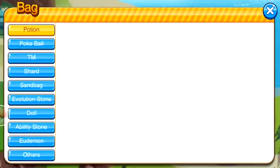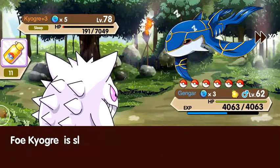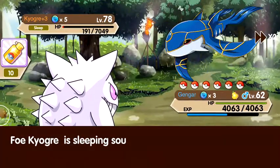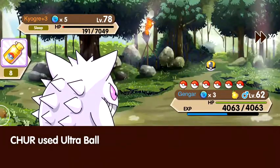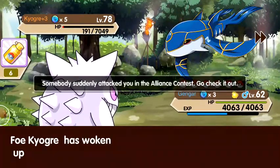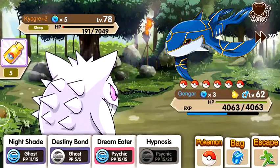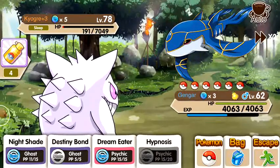Kind of got lucky there. From now on we just want to keep making sure that he's asleep. He's still asleep so we can just keep throwing balls — from here on it's just a matter of time. I noticed some people use Swellow with Endeavor to bring it down to one HP, which works pretty well. It's level 78 so this might be a tough one.